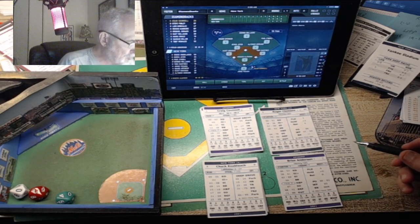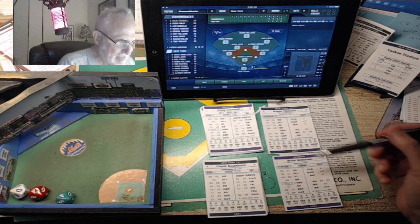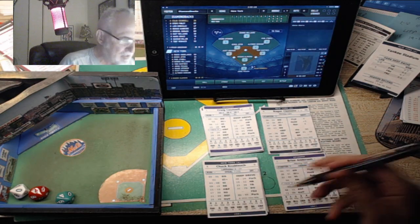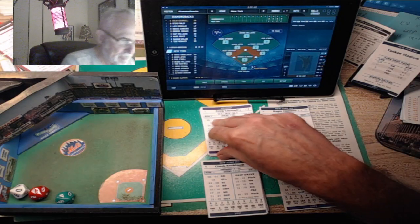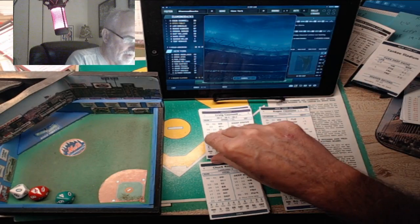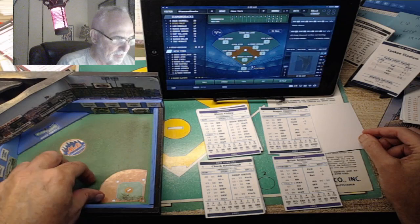That's going to be a 20. Remember that 0-49 go off the batter's card, 50-99 go off the pitcher's card. A 20 is a swing and a miss, and he strikes out. I'll just put in a strikeout there. Council is out, and next is Steve Finley, the left-hander.